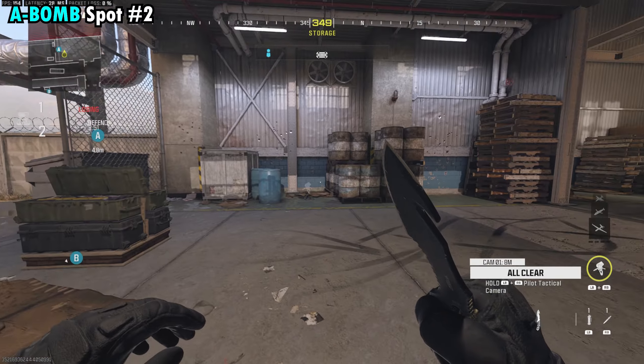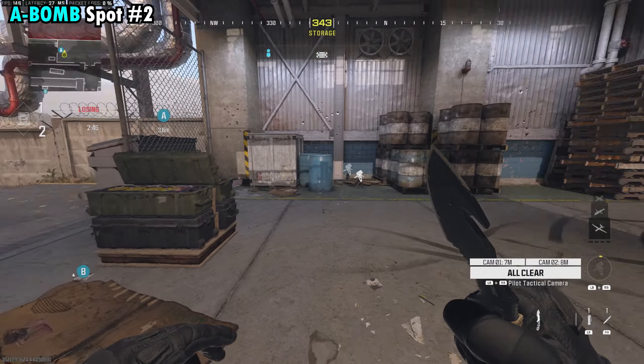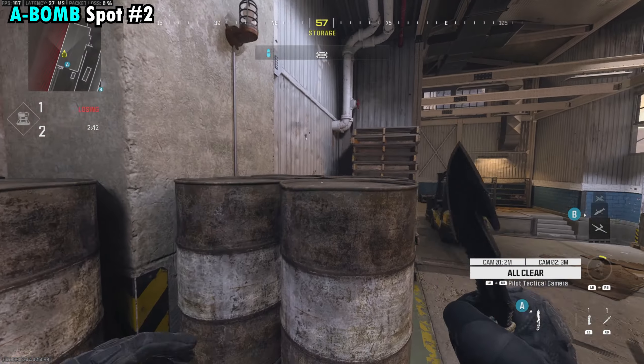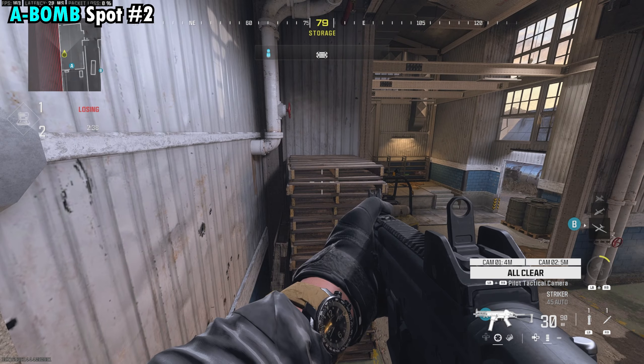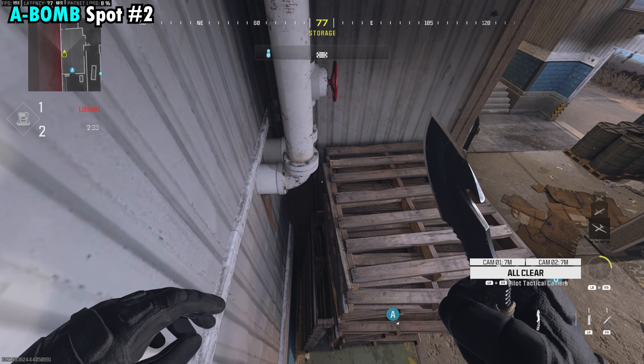Our second spot at A — I also recommend using a camera. We already have one down over there, but we'll throw another one just for the sake of the video. What we're going to do is come right over here next to the bomb and climb up on top of these barrels. You can see we have a stack of wooden crates over here. You can't actually get on top of them, but if you run and jump, you can get on the side.